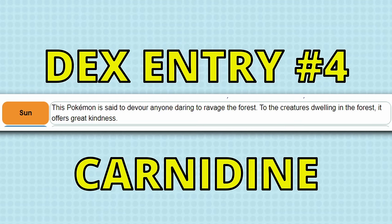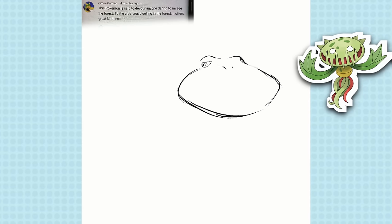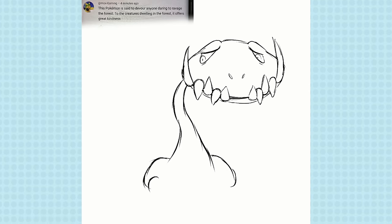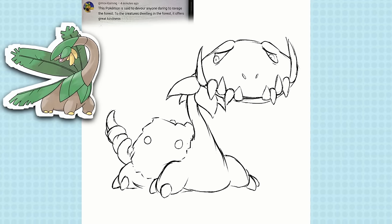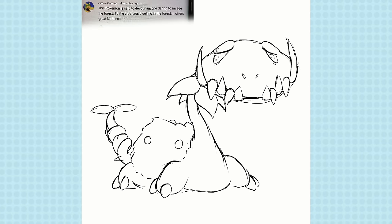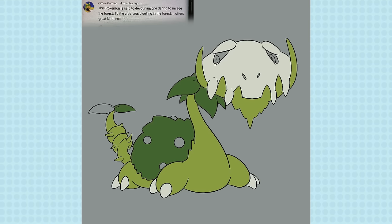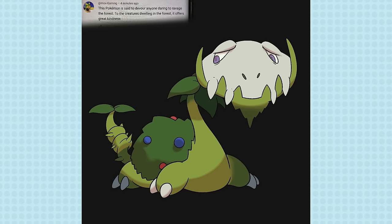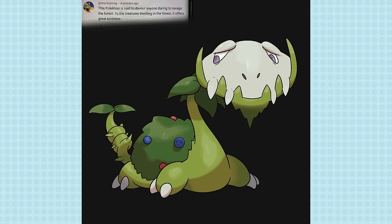On to the next entry: this Pokemon is said to devour anyone daring to ravage the forest, though to the creatures dwelling in the forest it offers great kindness. This one ended up looking a bit like a cousin to Carnivine. I thought the whole devouring thing combined with kindness made me think of something like Drapion, so I combined it all — a large Venus flytrap-like dragon that is aggressive and scary but also sweet, even going so far as to have a bush of berries growing upon them. It's got a bit of a Tropius thing going on, but scarier — a Grass and Dragon type. I saw dragonfruit as an inspiration for the obvious joke, but it ended up looking a little over-the-top goofy, though the black spots on the white head make that connection. It looks a bit like the Grass grandpa Drampa — friendly, but also looks like it could cause a bit of elderly chaos.